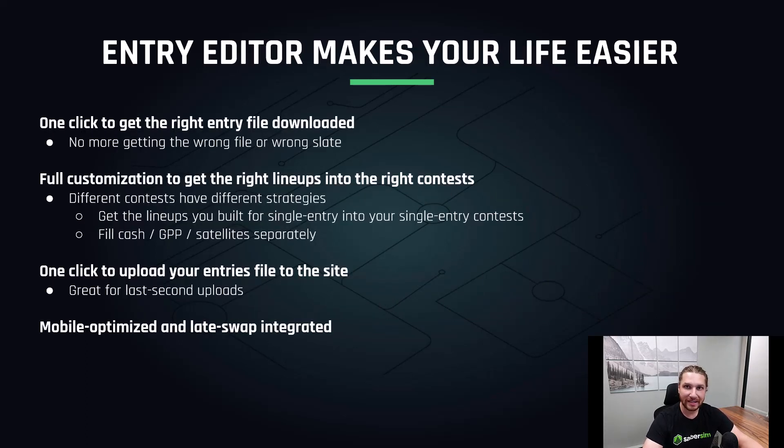SaberSim's entry editor is a faster and more accurate way to get these lineups into your contests. With one click, you can download your entries file from the site you're playing on, which means you won't run into situations anymore where you've got the wrong or an outdated entries file. Once you've got it uploaded, you've got a ton of different customization options to make sure the right lineups end up in the right contests — different contests have different strategies. Then it just takes a single click to upload your final entries file back to DraftKings or FanDuel, saving you a ton of time when you're uploading at the last second before lock. It's also completely mobile optimized if you ever need to make a quick emergency edit on the go, and it has very easy integration with SaberSim's late swap tools.